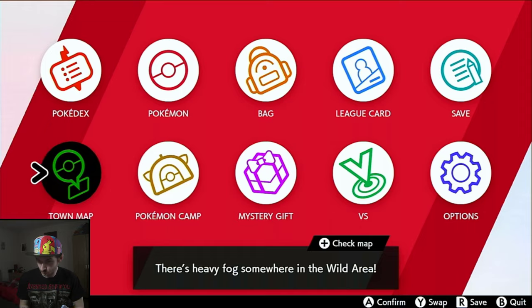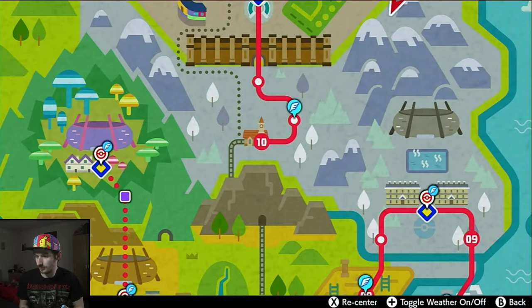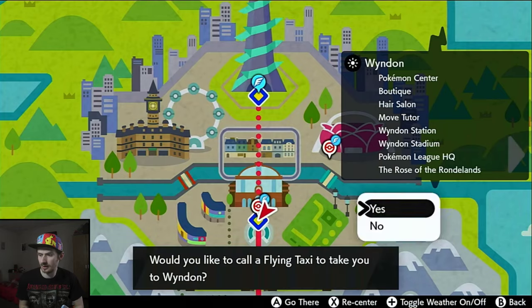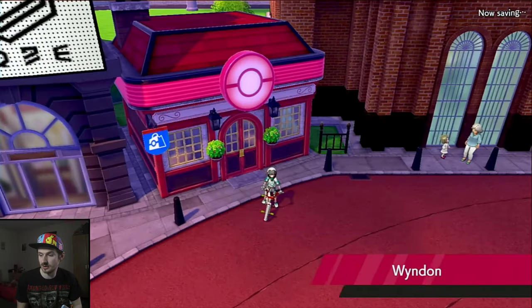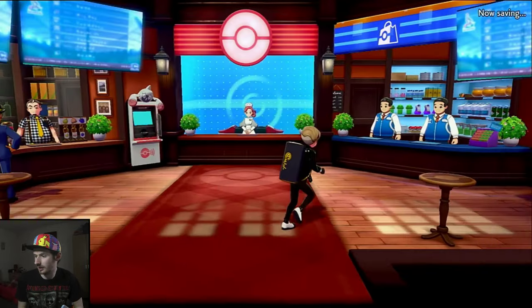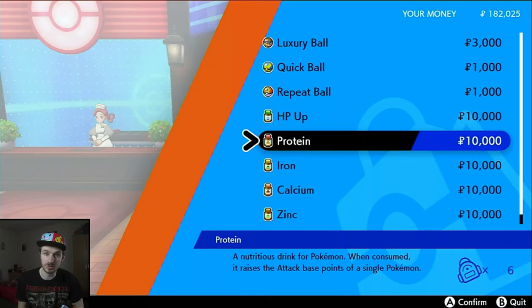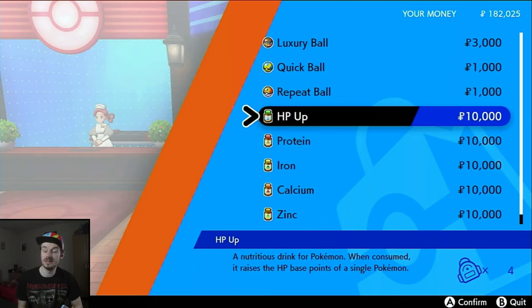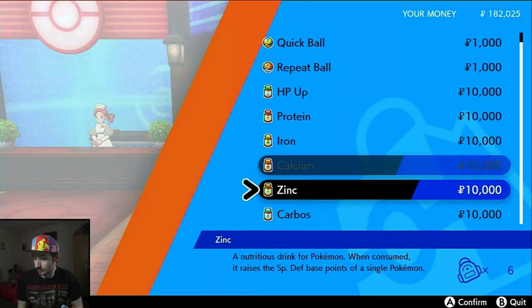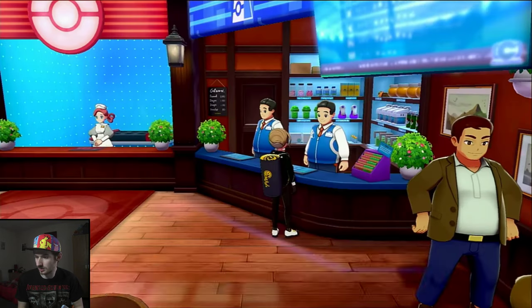After getting money, fly to the Watt Trader location — it's the one that sells vitamins. You're going to need HP Up for HP, Protein for Attack, and Carbos for Speed. The store sells HP Up and Protein. It costs about half a million Pokedollars to fully EV train, so make sure you have enough. I'll go make some quick money and come straight back.